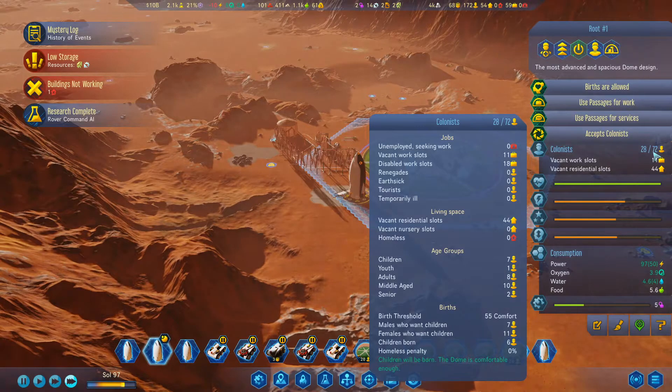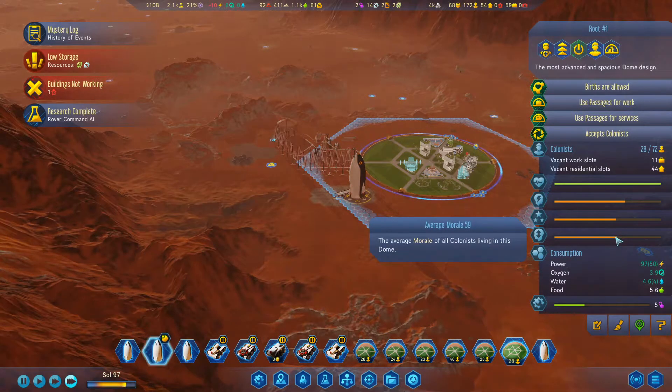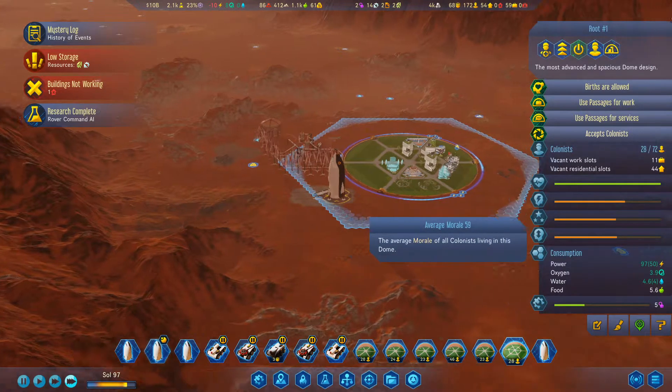We've only got 28 out of 72 slots filled. Sanity seems to be increasing, and so does comfort and morale. Comfort's at 58, morale's at 59.